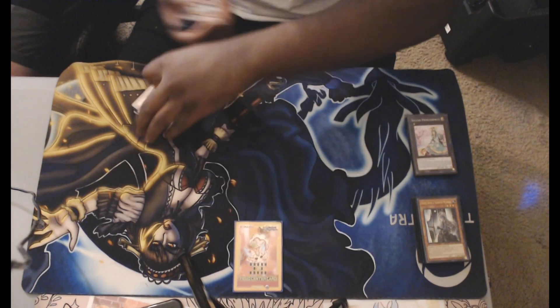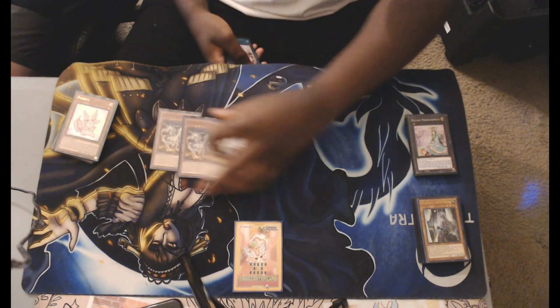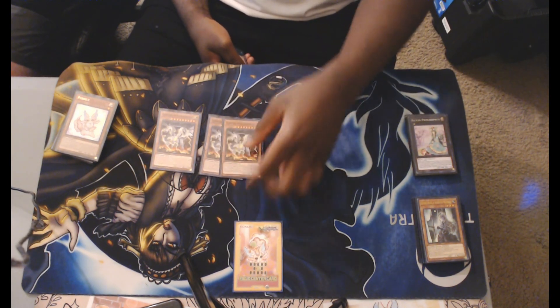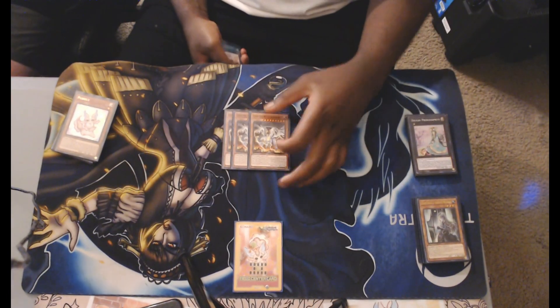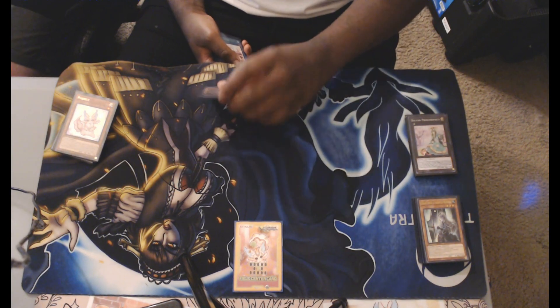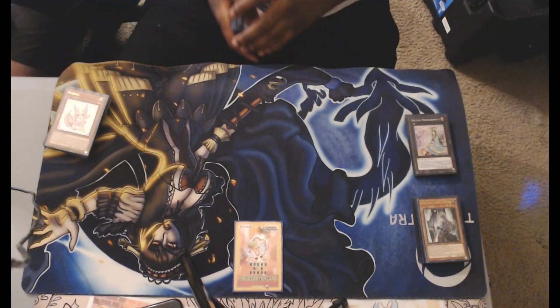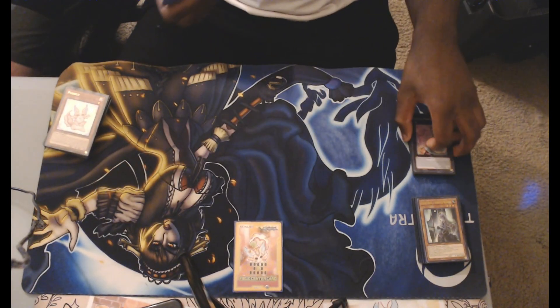For monster board breakers, I run three of the Light Kaiju. What you can do is Kaiju their board breaker, put it in the EMZ zone, and then Relinquish it — so it's a free 3300 beater on your side of the field.